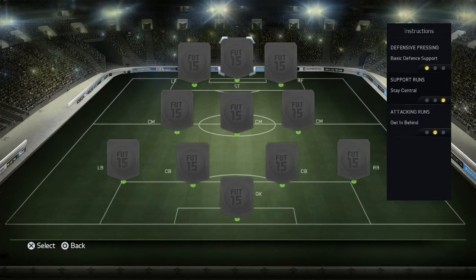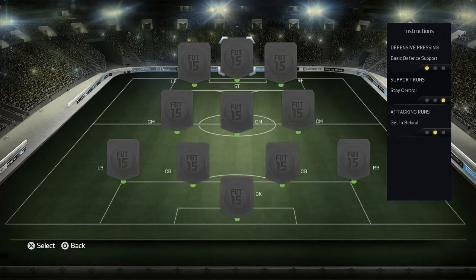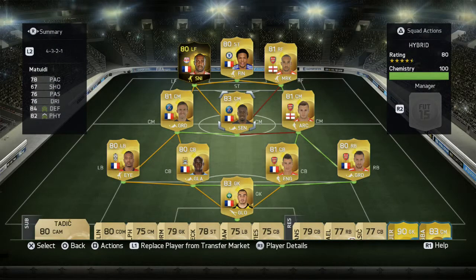For team instructions, for your forward three it's crucial to set attacking runs to 'get behind' so you can play balls over the top and they get in on goal — a feature a lot of people don't know about, so you really need to utilise it. Same for Walcott and Thierry Henry. For the three centre mids, I've set the left and right centre mids to free-roaming, and the middle one to 'stick to position' and 'stay back while attacking', so when you're bombing forward as a counter-attacking team, you've got someone back to defend and aren't exposed to counter-attacks. I've thought this team through very well — just buy it. It's 60k, it's not a lot of money, and it's one of the best teams you'll use this year, I guarantee.